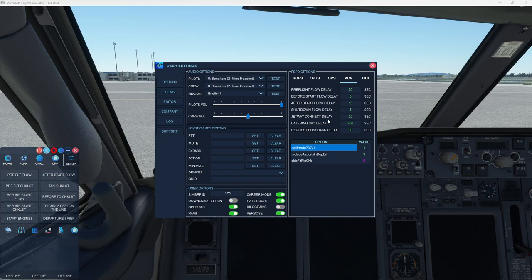In the advanced mode now, if you're using the auto flow option, I've added options to enable you to set delays. For example, you can see the shutdown flow delay is set to five seconds, so the co-pilot would not start his shutdown flow until five seconds after the brakes are set. You can set that to whatever you want — that goes for all of these. It's just there to give you a little more control over when the auto flow starts and stops.